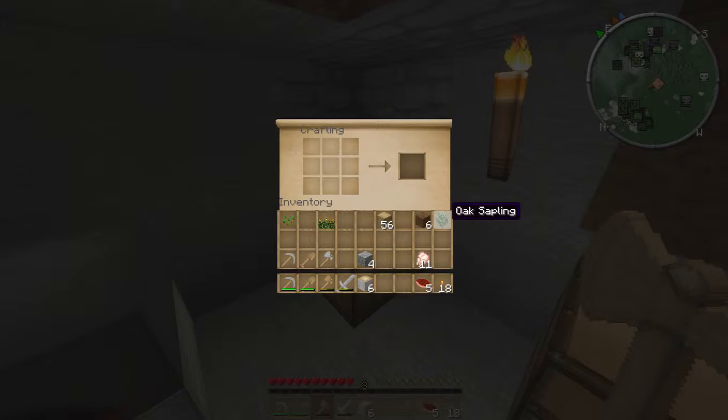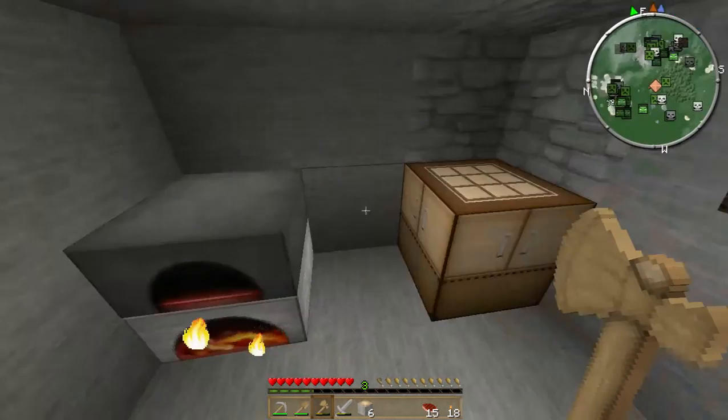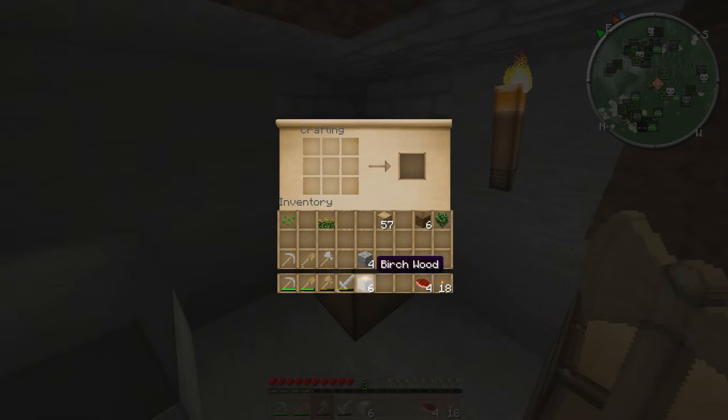The saplings — let's put the chicken on here to cook. We certainly have plenty of food. Put these away for safe keeping — the planks. The birch wood, turn that into planks and then make sticks because we'll need more tools eventually. We have to go mining to find iron ore so we can make some armor and things like that. Let's do the sticks. Got some cobblestones so let's make another pickaxe.